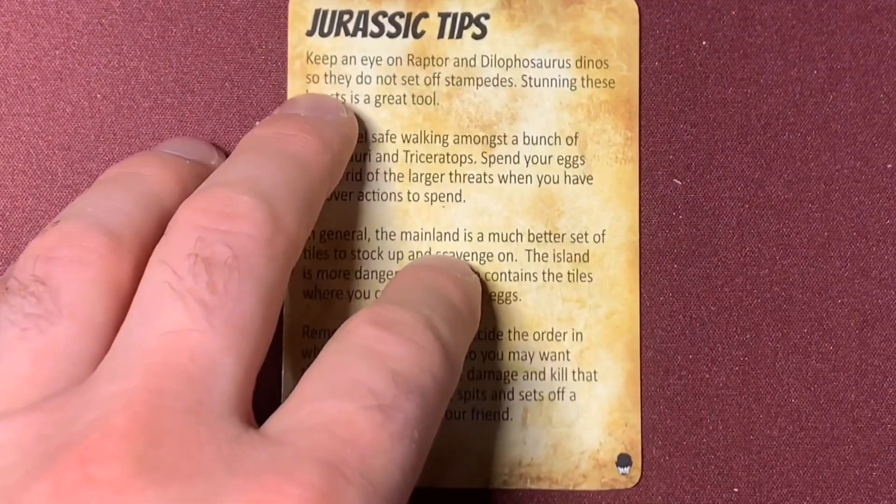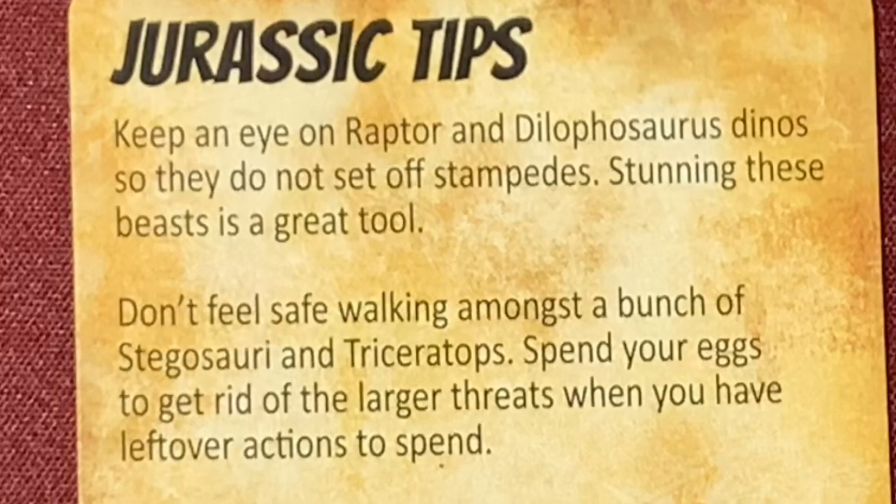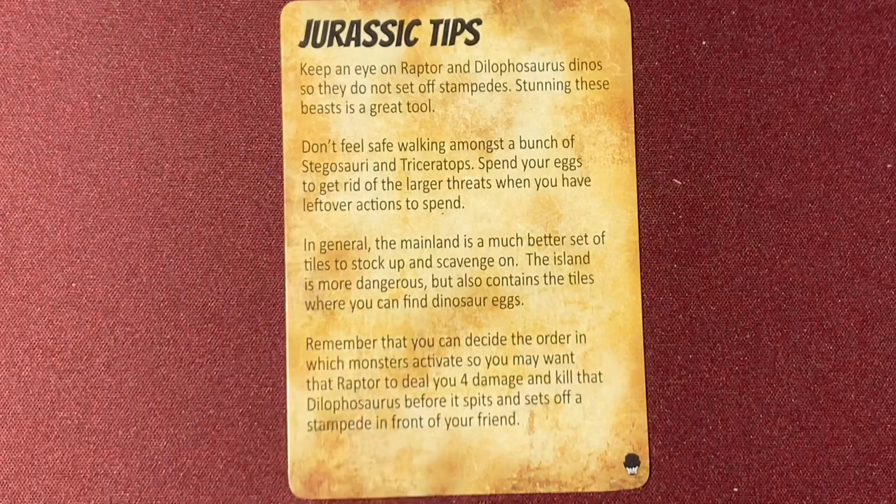On the back of the card there are some tips. Keep an eye on raptors and dilophosaurus so they don't set off stampedes — stunning these beasts is a great tool. Don't feel safe walking among stegosaurus or triceratops; spend your eggs to get rid of larger threats when you have leftover actions. In general, the mainland is a much better set of tiles to stock up and scavenge on. The island is more dangerous but contains tiles where you can find dinosaur eggs. Remember, you can decide the order in which monsters activate.